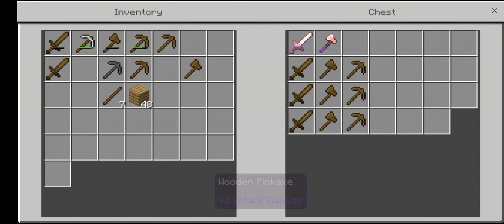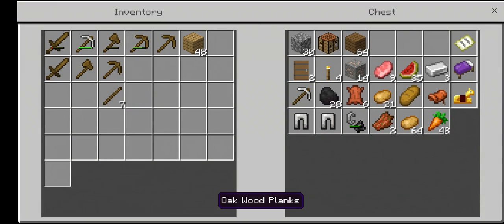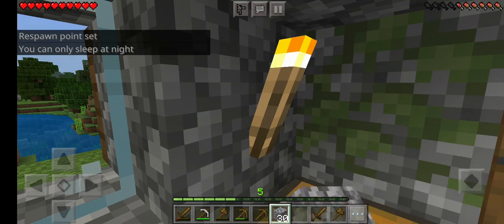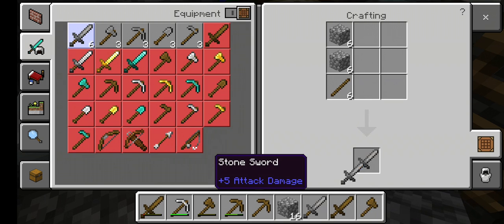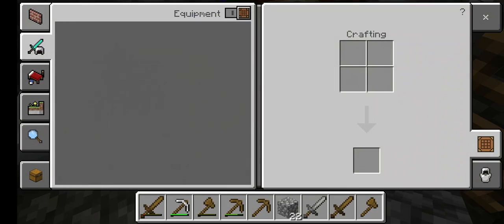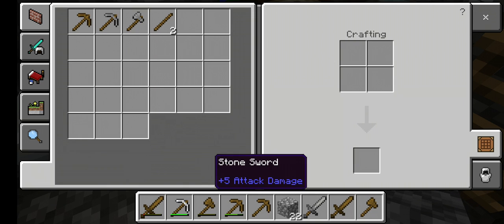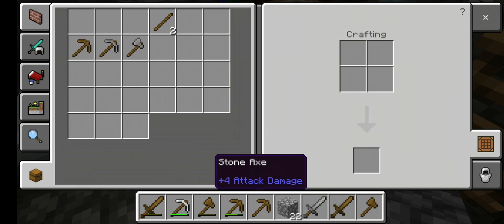Now we're going to have to get some stone weaponry, as you can probably tell. Let's switch this out. We need to fix up something, it's getting out of hand. We'll do stone items there, wooden ones there, put that in the middle. I think that's about it, not too bad. Probably might want to craft a little more, so let's actually get a little more wood so I can craft more sticks.